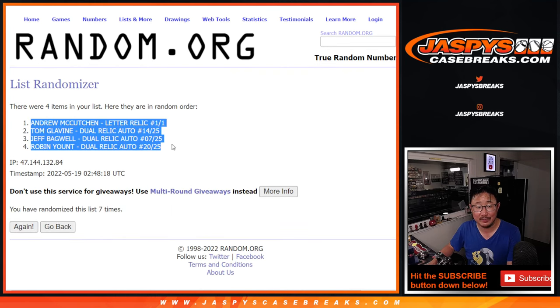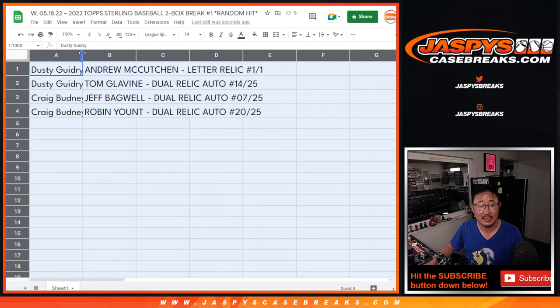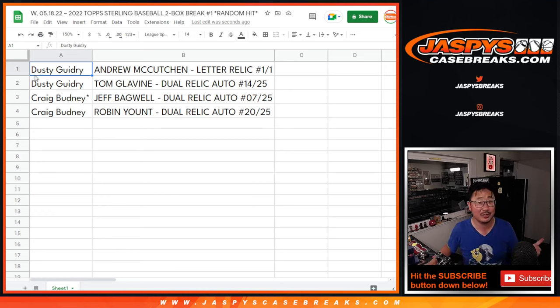We got Andrew McCutcheon on top — Andrew, Tom, Jeff, Robin — and that's how it shakes out. Dusty gets the Andrew McCutcheon one-of-one and the Tom Glavine dual relic and autograph, 14 out of 25. All aboard the Big Hit Express, woo-woo! Craig gets the Jeff Bagwell dual relic and autograph, seven out of 25, and also the Robin Yount dual relic and auto, 20 out of 25. There you go, gang — that was a nice little random hit break. We just cracked open the case, so there could be some real monsters hiding in here. Keep chasing after it on jazbeescasebreaks.com. I'm Joe — I'll see you next time for the next baseball break. Bye-bye.